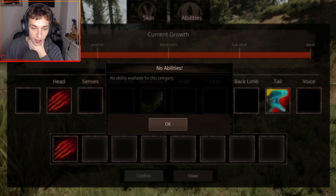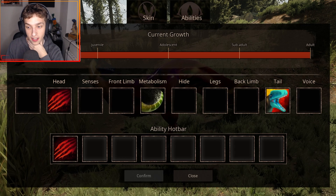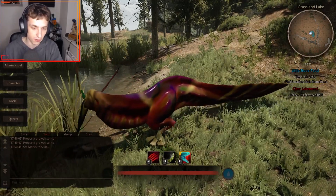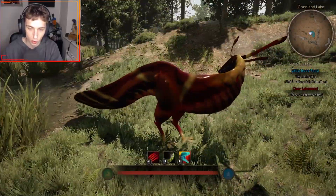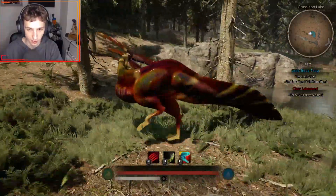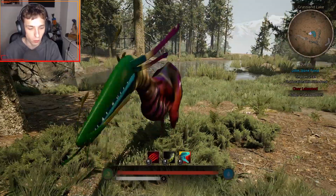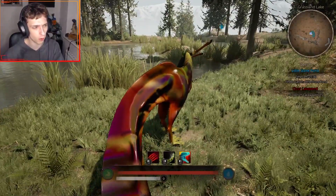Nothing for hide, nothing for legs, nothing for back limb, and it has quick evade for its tail which is an interesting little ability. And for its voice it has rally. Let's have a look at these animations and new attacks. You've got the bite attack, you've got the tail attack or quick evade which is just a tail attack by the looks of it, and then you've got rally — I have no clue what that actually does. I assume it is a call but we don't actually know what rally does.